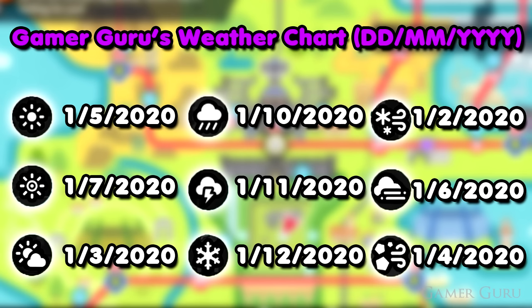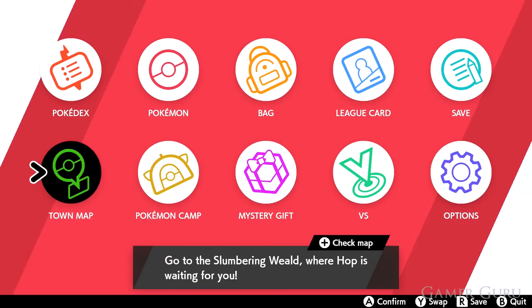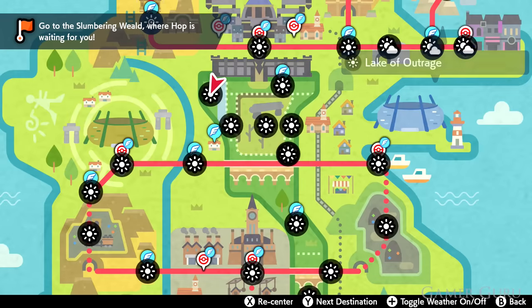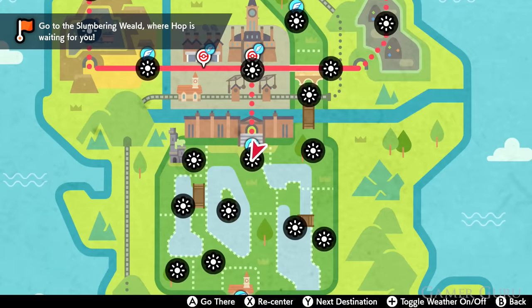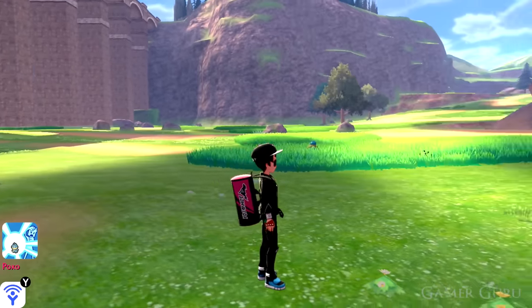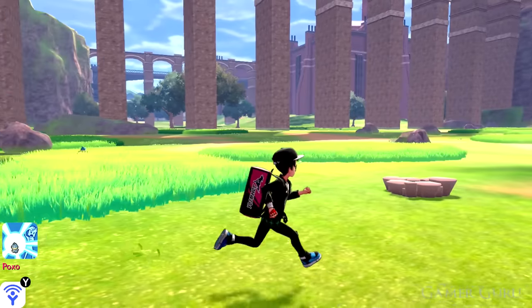An important side note: normal weather, intense sun, overcast, rain, thunderstorm, and snow are all available from the beginning of the game. However, the snowstorm and sandstorm are only available after you get around the halfway point in the storyline, and the foggy weather won't be available until after you've finished the story. Quick disclaimer: some people report soft locks from changing the weather and date too much, saying certain rare Pokémon don't spawn for a while. Personally, I've never had this issue while completing my Pokédex, but I wanted to warn you just in case.